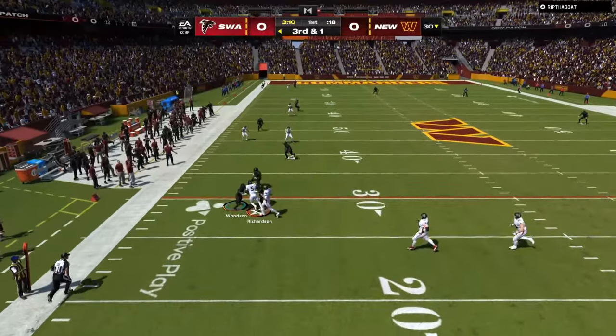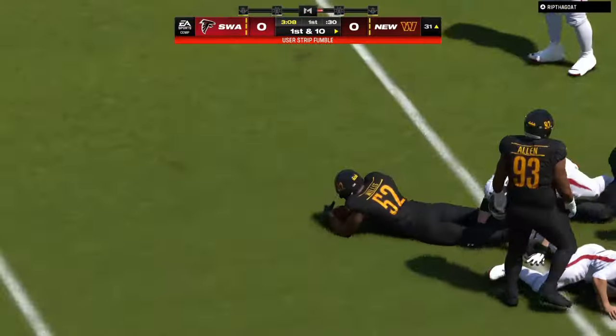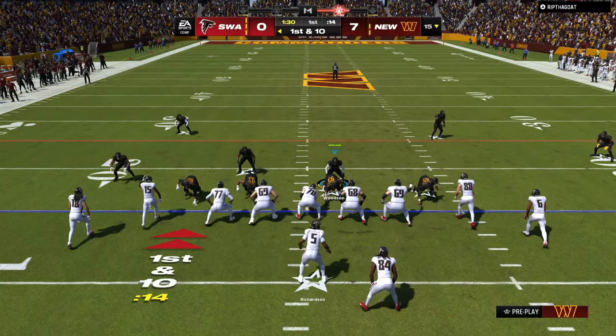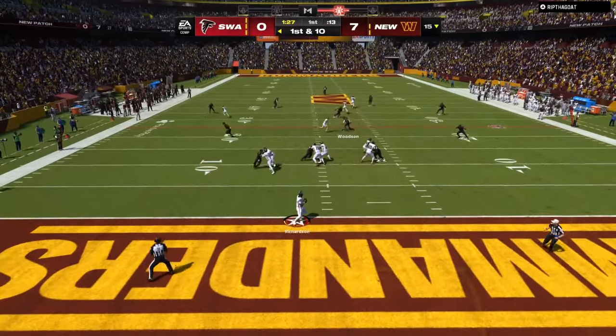As you can see, my opponent has nobody open and I'm going to spam the strip button. Anytime that you get an interaction with the quarterback, make sure that you are using that strip button — it's a chance that the ball comes loose.